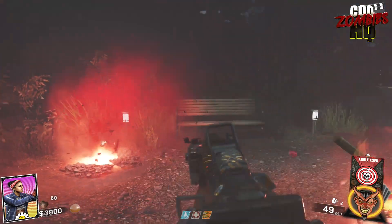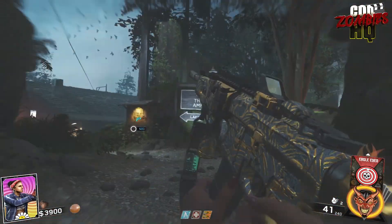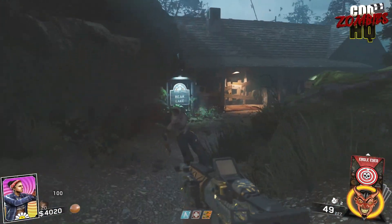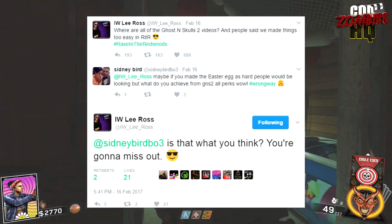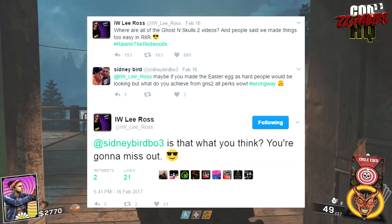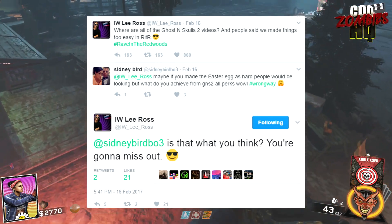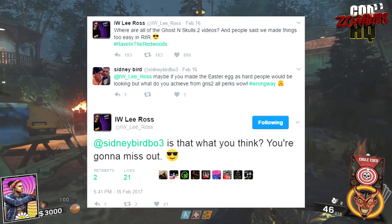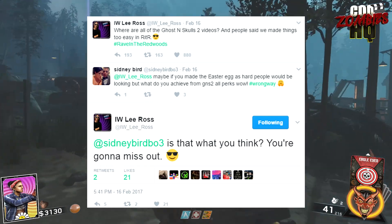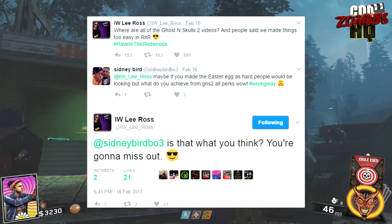People are asking: is there something else we can do with this Skull Token? Is there a second part to this Easter Egg? People are pointing to some information Lee Ross gave on his Twitter account a while ago. Back on February 16th, Lee Ross said, 'Where are all the Ghosts and Skulls 2 videos?' and people said, 'We made things too easy in Rave in the Redwoods.' Sydney Bird then responded, 'Maybe if you made the Easter Egg hard, people would still be looking. But what do you achieve from Ghosts and Skulls 2? All perks?' — obviously being sarcastic. Lee Ross responded by saying, 'Is that what you think?'